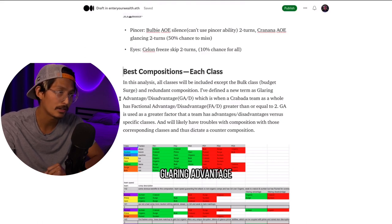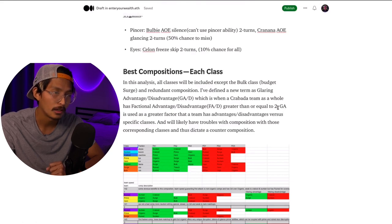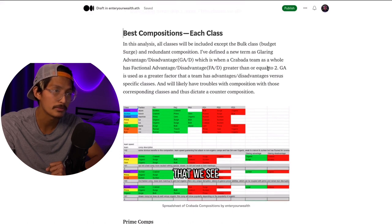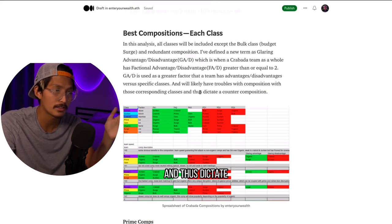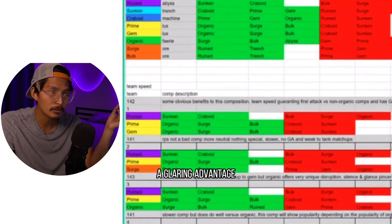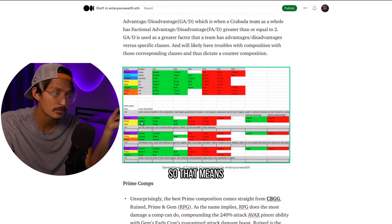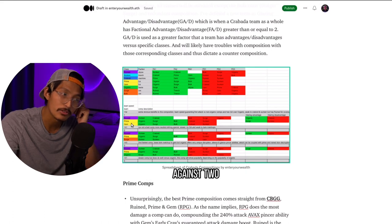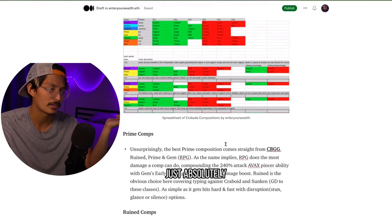I define a new term: glaring advantage and glaring disadvantage, which is when a Krabata team as a whole has a factional advantage or disadvantage greater than or equal to two. This can be up to three in some teams. Glaring advantage is used as a factor indicating that a team has advantages or disadvantages versus specific classes and will likely have trouble with compositions containing those corresponding classes, thus dictating a counter composition. On my spreadsheet, for example, the RPG comp has a glaring advantage against Organic and a glaring disadvantage versus Crabboid and Sunken.